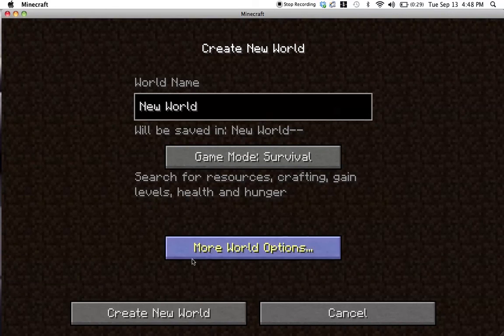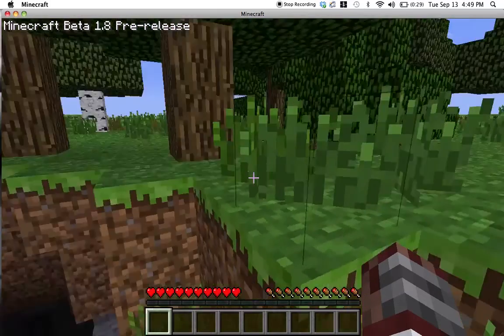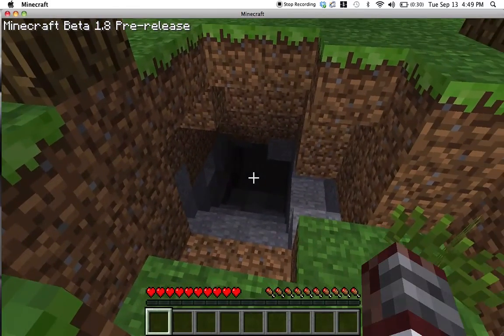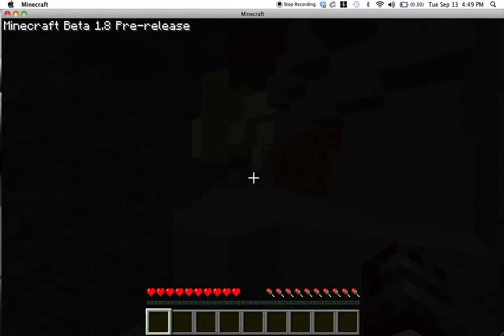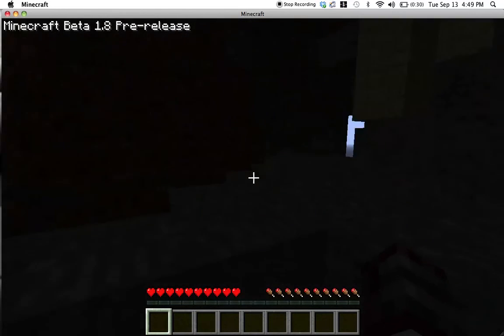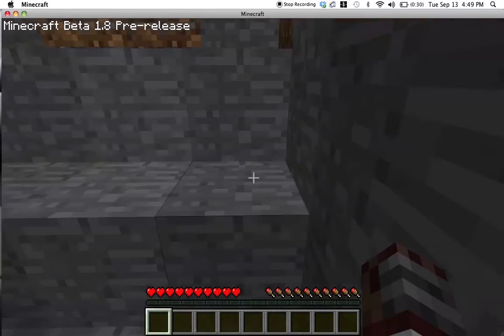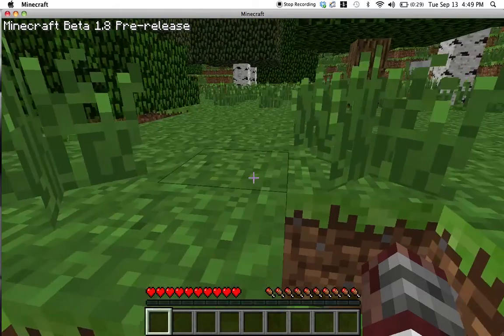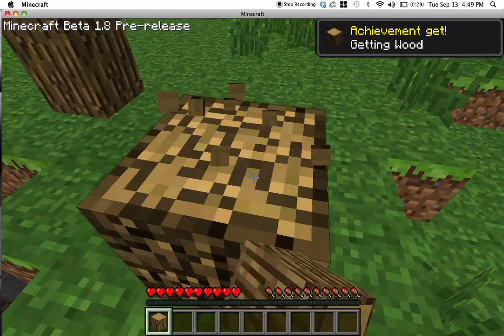Now I'll do a survival world. Oh my God — that's kind of scary. I literally spawned within about two feet of a cave. I'm going to get out of here. There is a new mob in 1.8 — I'm sure you've heard of it — the Endermen. They actually are not too terribly hard to kill; however, they can teleport to you, which can be kind of disturbing.